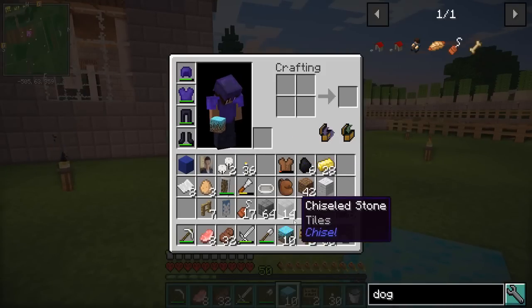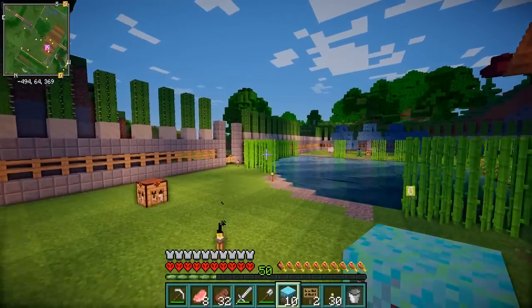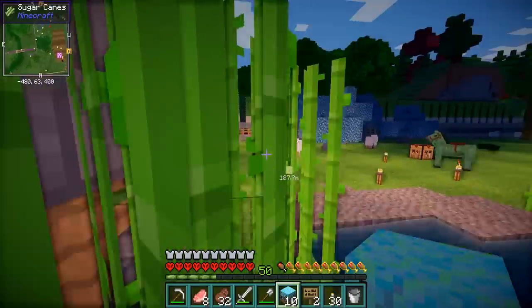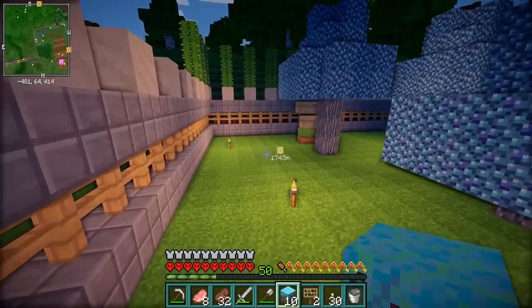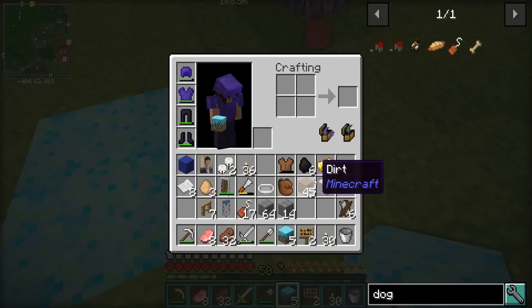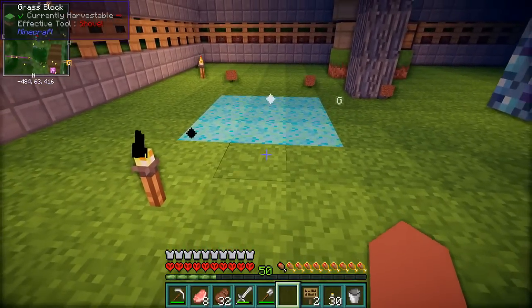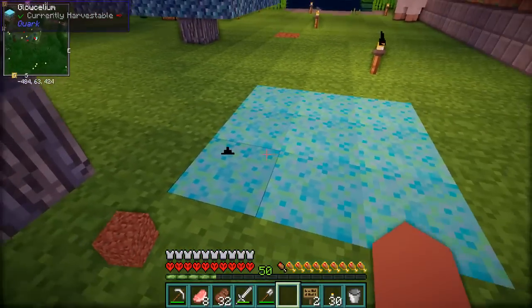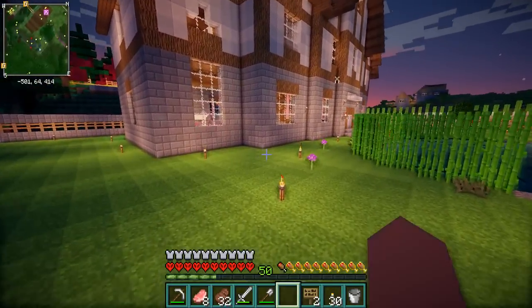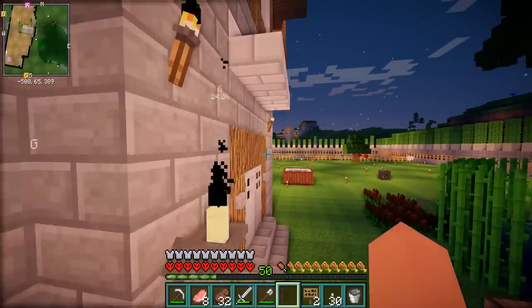There's the Glowcelium — I don't know what it is, so I really want to go and check this out. Maybe if we put it over in the corner near the blue trees. Let's try it out. I don't know what it does, it just looks pretty. Oh no — if you smash it up it turns back into dirt. Man, that sucks. We can always pick it back up with a silk touch pickaxe if we need it, but I'll just put it there for now. It just looked cool and I didn't want it to sell out, so I bought some.